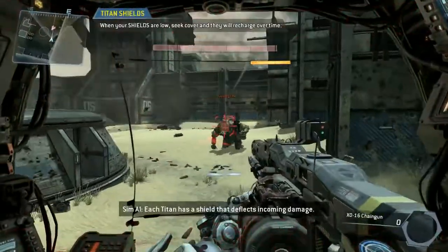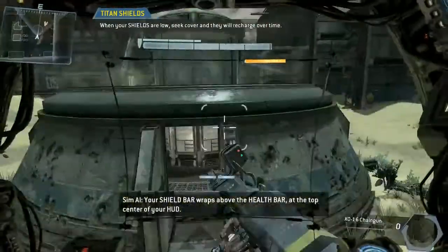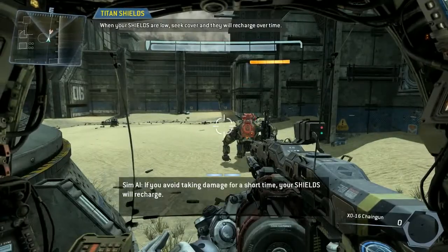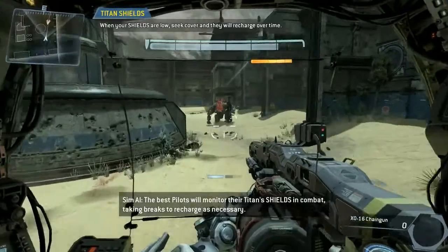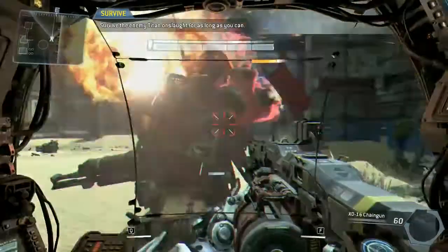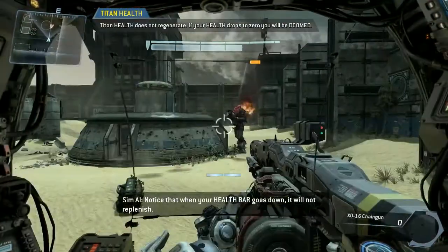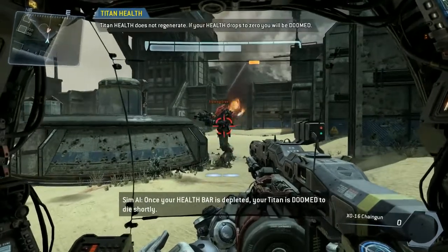Each Titan has a shield that deflects incoming damage. Your shield bar wraps above the health bar at the top center of your HUD. If you avoid taking damage for a short time, your shields will recharge. The best pilots will monitor their Titan's shields in combat, taking breaks to recharge as necessary. Your Titan's health bar is located at the top center of your HUD. When your health bar goes down, it will not replenish. Once your health bar is depleted, your Titan is doomed to die shortly.